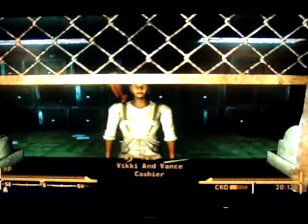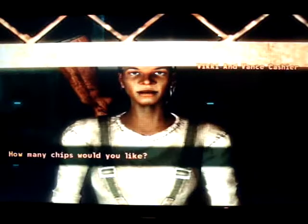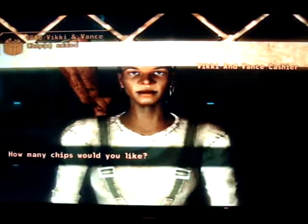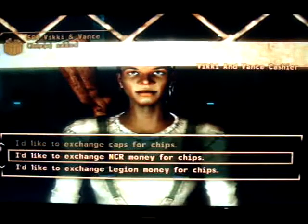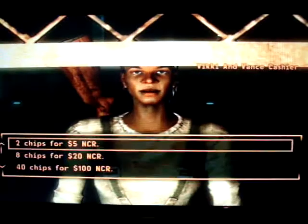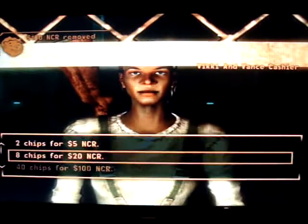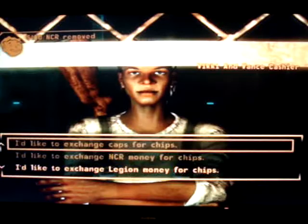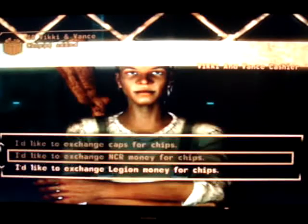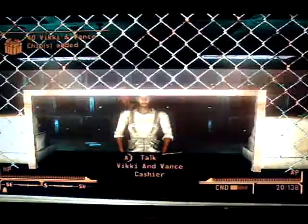You just go to the Vicky and Vance Cashier and you literally buy as many chips as you can possibly afford. You can also use NCR money for chips as well, so that's what I'm going to do now. Done as much as I possibly can. Then you just save it.